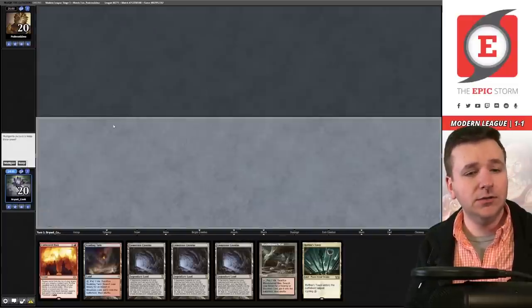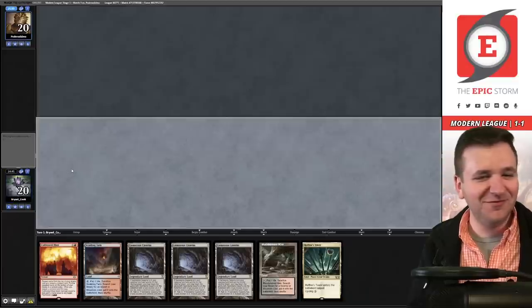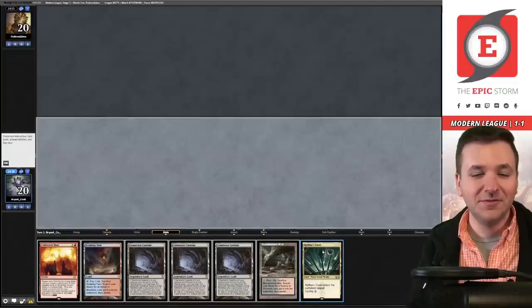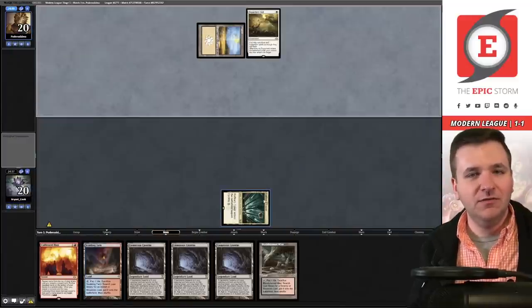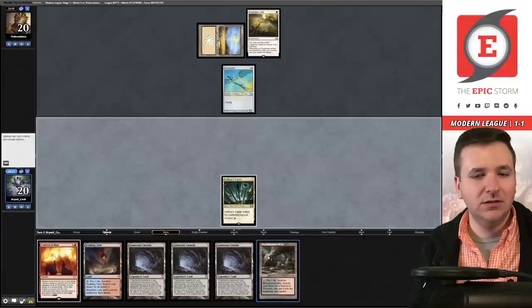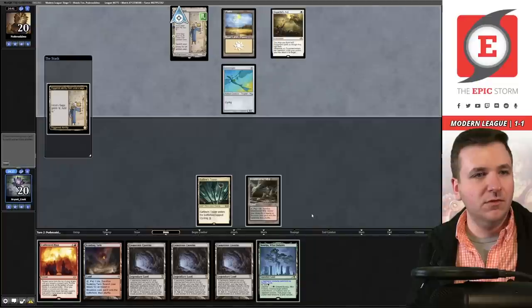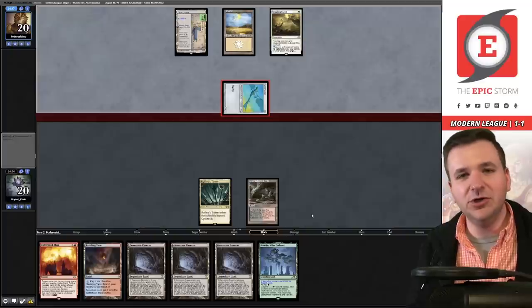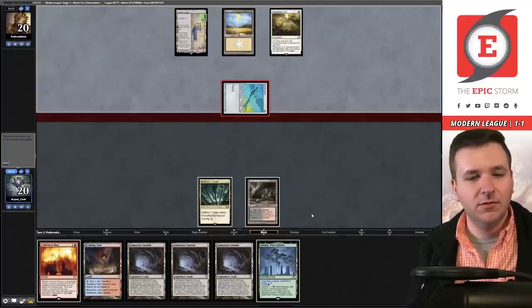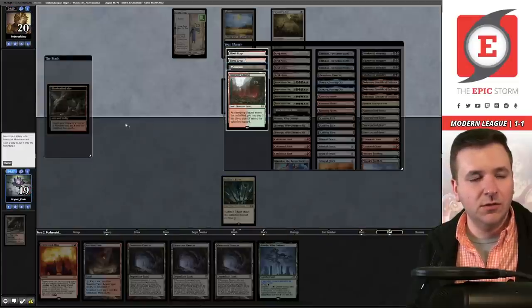Round number three, we are on the play. Triple Gemstone Caverns is so awkward, but I guess we keep this. We're going to play the Rafine's Tower, pass the turn. Basic Plains — they're on Hammer Time. Draw for turn. They play Urza's Saga. They attack with the Bird — technically a Thopter, whatever. No blocks. Fetch, grab a Blood Crypt, untap, take a draw.